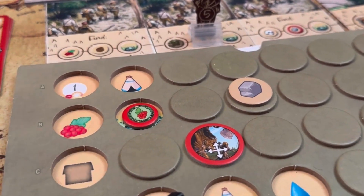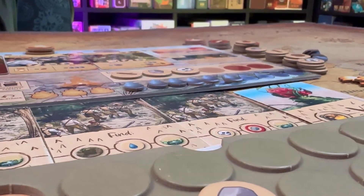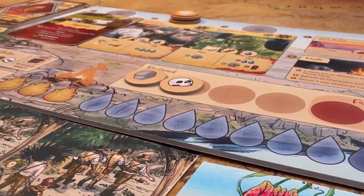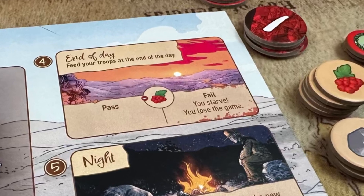You do not get the resource of that location until you're able to do so. If all crew members die, including the one on the path, the game is over and you have lost. The game is also over if at any time you run out of water or if at the end of the day you are unable to feed your crew.